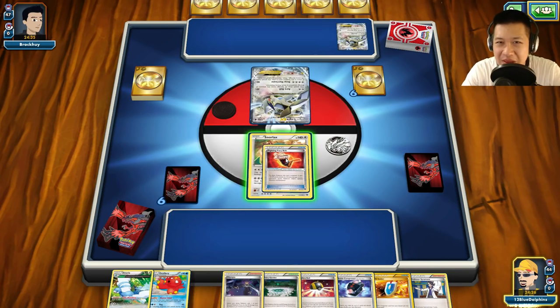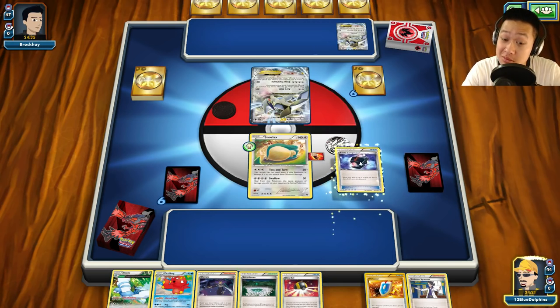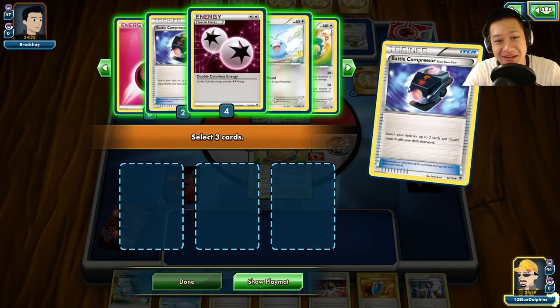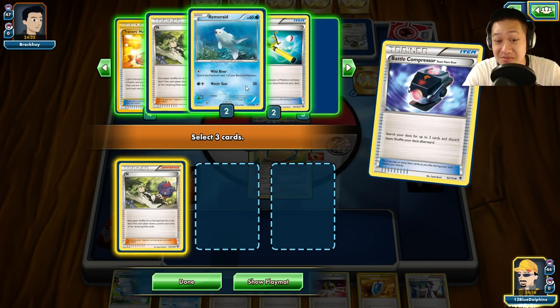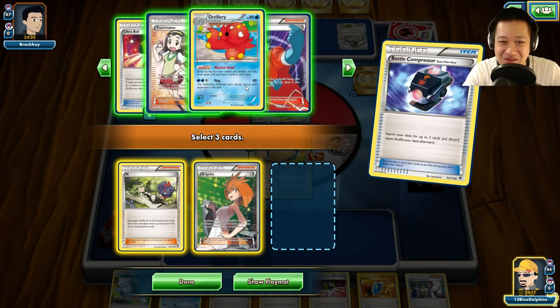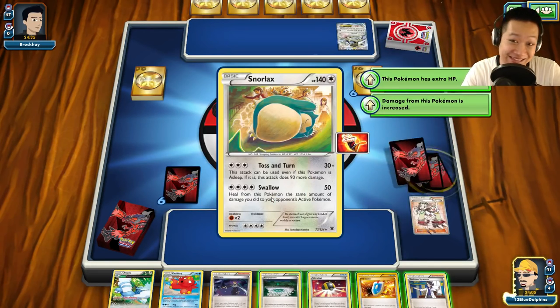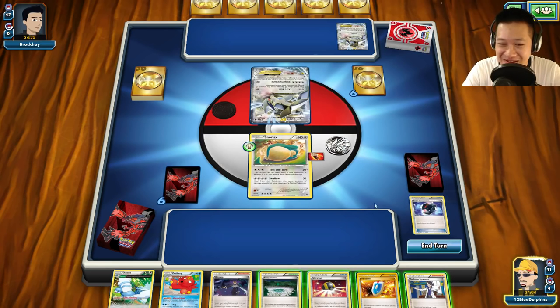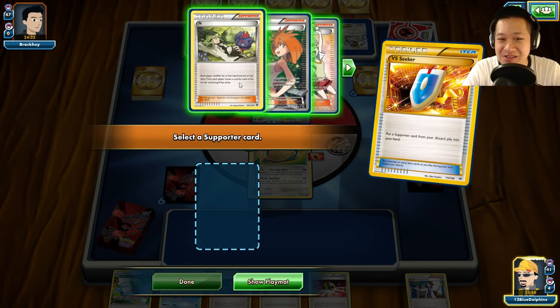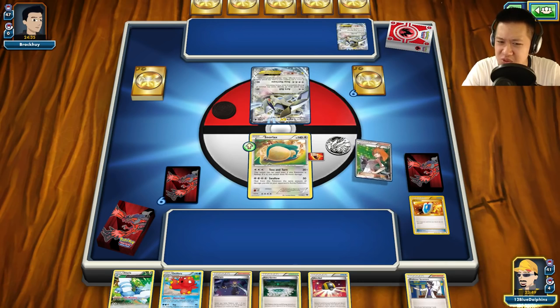You know why Snorlax is kind of like the first legendary Pokemon you ever meet? Well, ever tried catching one? If you have, you know it's going to eat lots of Poke Balls, especially at the start of the game. That's the same thing as a legendary Pokemon — there's only one in the game. You're a secret legendary. Welcome to another Snorlax match. You already saw I discarded some pretty key supporters I need — maybe not the Teammates — but we'll just get this started.